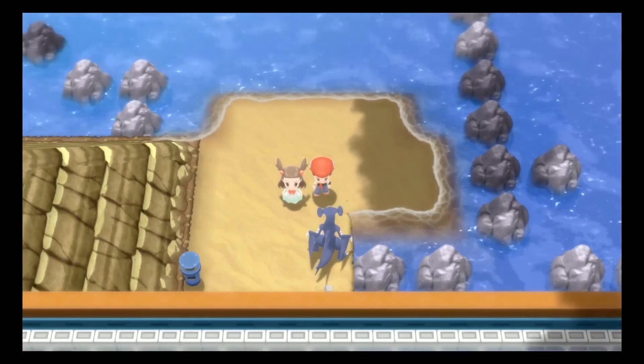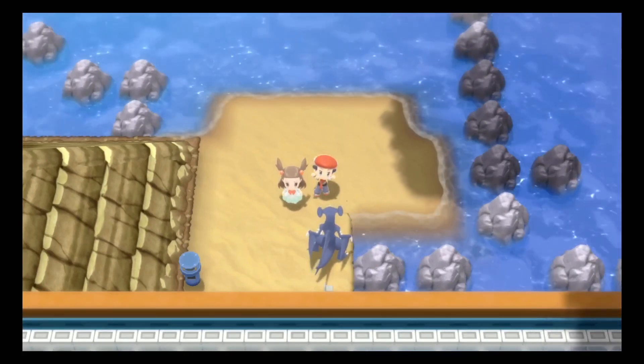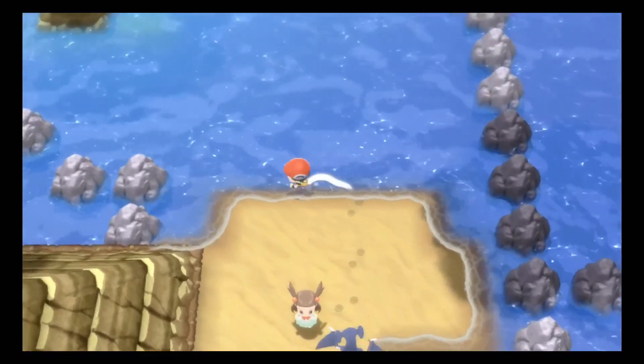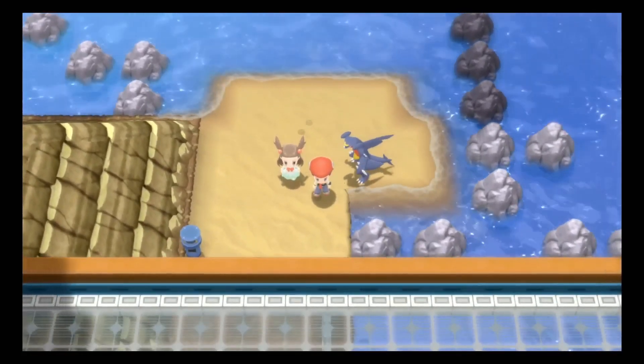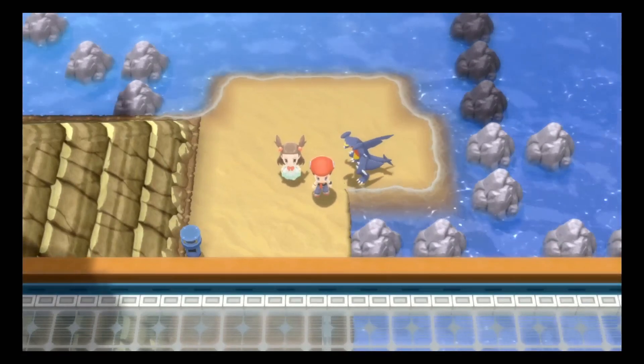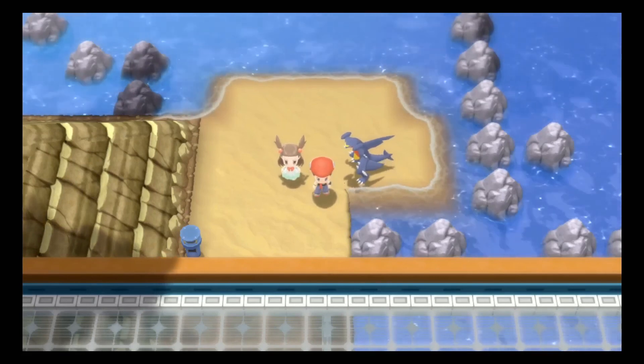That's the gym leader from Johto, Jasmine - very cool. Back when Diamond and Pearl came out, this was before HeartGold and SoulSilver were even announced, so it was pretty cool seeing her. Plus the Happiny Egg we got, and the nod to Johto and Pokemon Eggs. That is where we're going to end this episode for today.